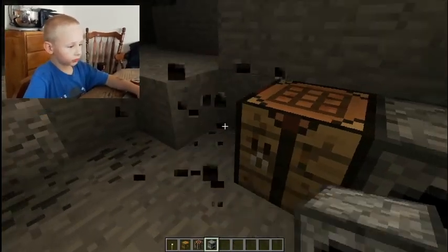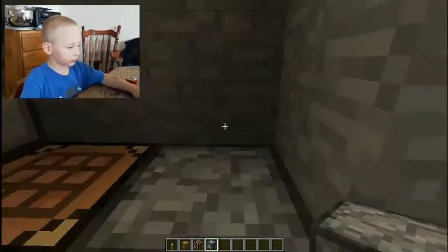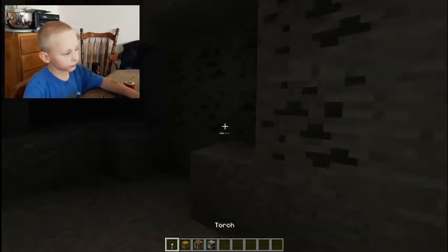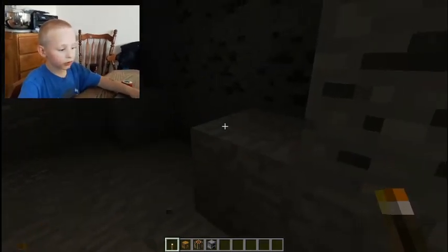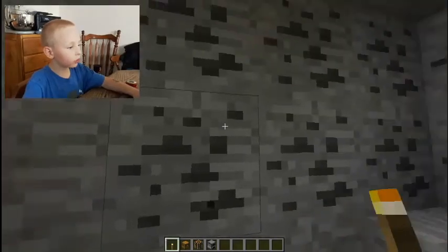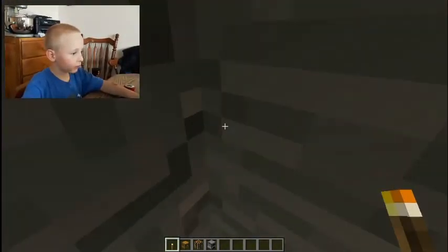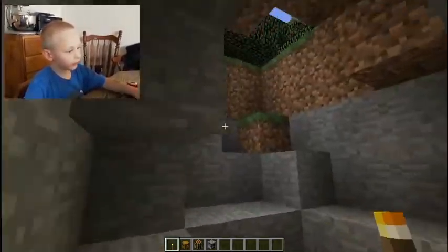So what you do is put two furnaces and two cloth cables, then grab a torch. If you find a pole, put it right there. Then once it's nighttime — I think it's nighttime.